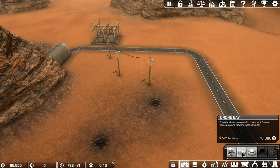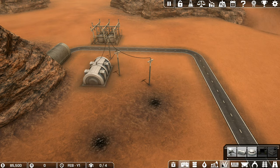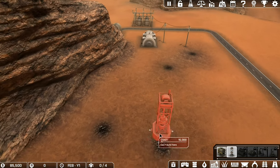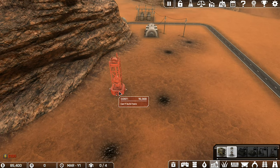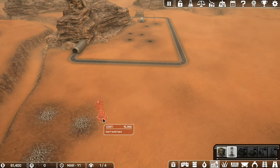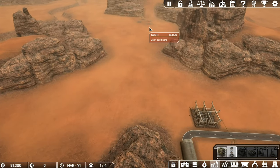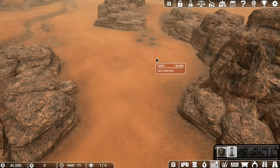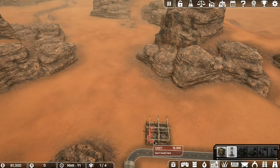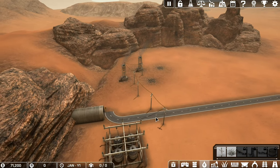Now we're going to try and build a drone bay but it won't let me. Let's see if we can build on the other ones down here - I can snap to these. Actually, I don't think that is coal, that's going to be a different type of resource. So straight away we failed. We're going to go start off at the other area.